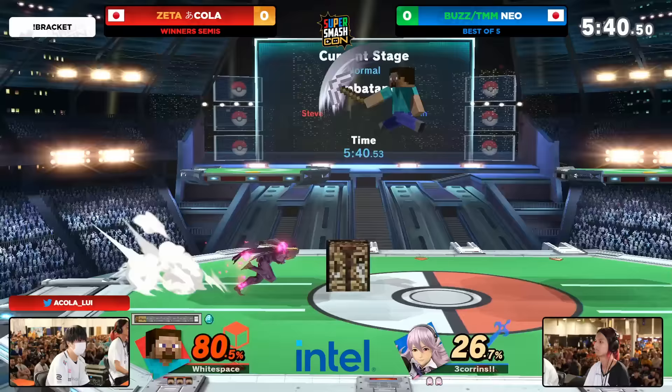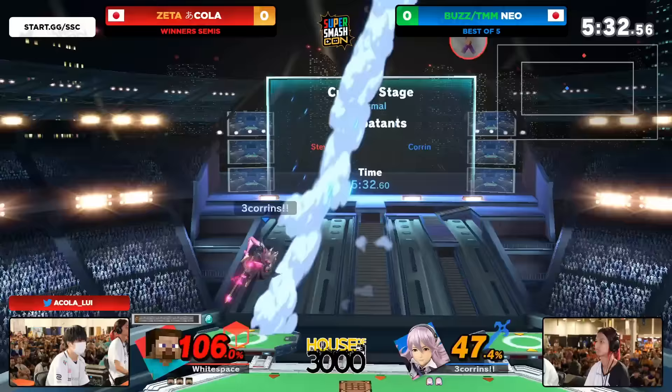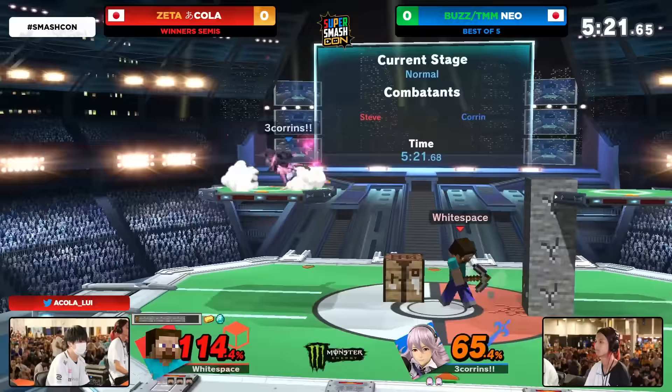Every character in the game — I can't think of another character except Steve that gets so much off of getting a footstool out of shield. That down air is such a powerful move. And even if it's just for damage, the up air is still not enough. Steve is surprisingly a little bit on the bulkier side when it comes to weight in the cast. Survivability too, from the blocks — all that good stuff. Those defensive walls are still going to be really strong.